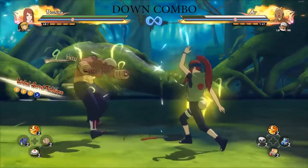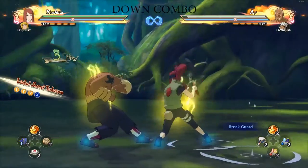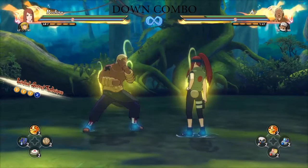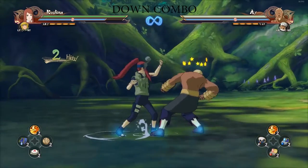We're going to start with the down combo with Kushina, and then we're going to go to the other combos. The down combo is definitely the easiest. We're also going to do a glitch that's going to allow us to have the stun a little longer.